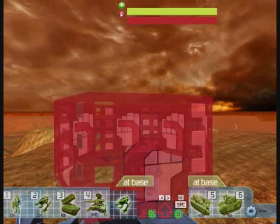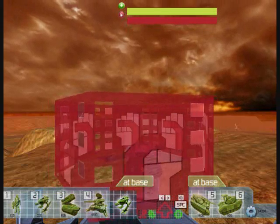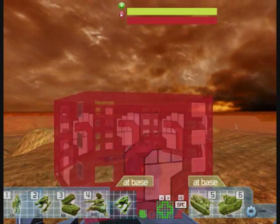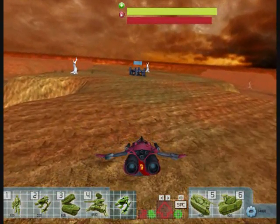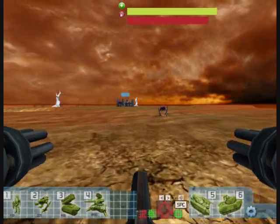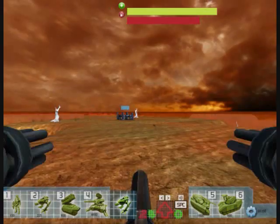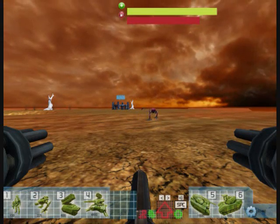Now let's talk about orders. Units can have one of four orders when on the battlefield: attack, fall back, destroy, and defend. Attack will have the unit move to the closest base you don't control that they can reach. Attack will tell units to move to the closest base you don't control that they are capable of reaching. Infantry on attack orders will infiltrate bases when they run inside them. Other units will form a defensive perimeter around the base.